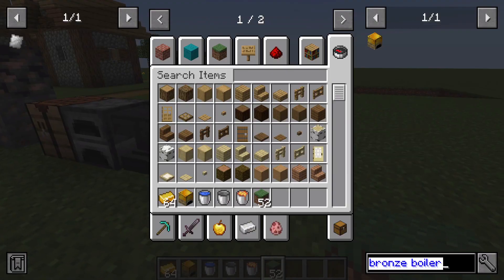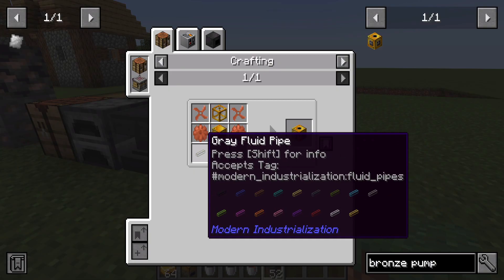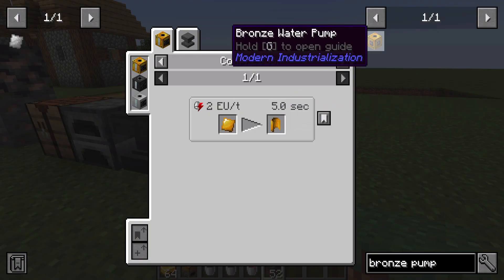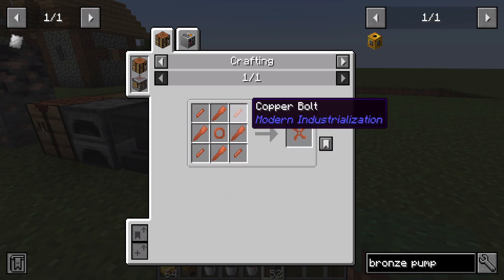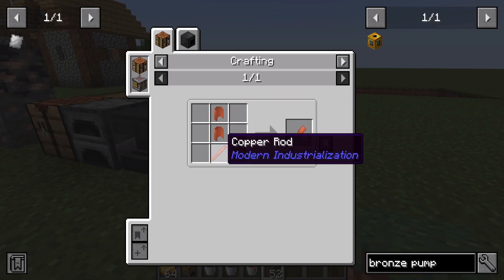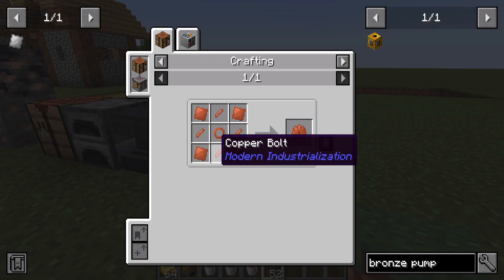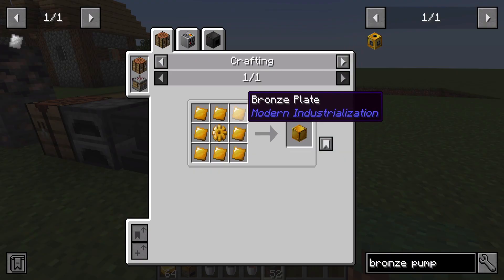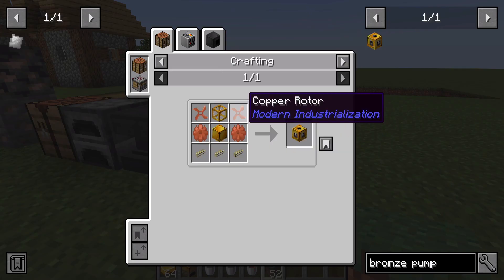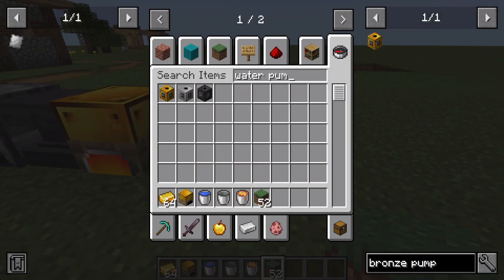To automate water input into a machine like this, you first acquire a bronze pump. The bronze pump requires fluid pipes — created with bronze curved plates — a piece of stained glass, a copper rotor made from small bolts, rings, blades from curved plates and rods, copper gears, a bronze machine casing with all those plates and a bronze gear in the middle, and another tank. This is why you need a lot of bronze, tin, and copper ores.